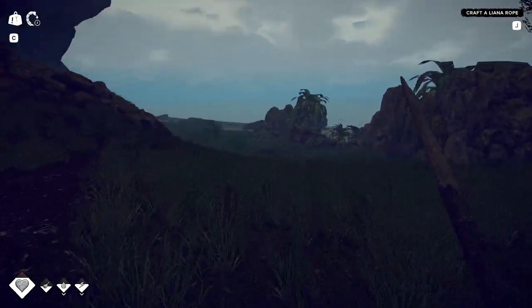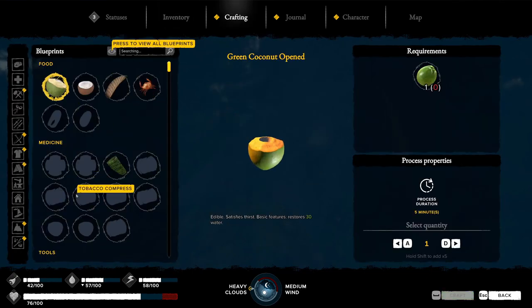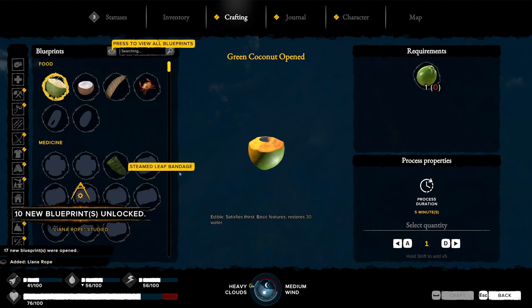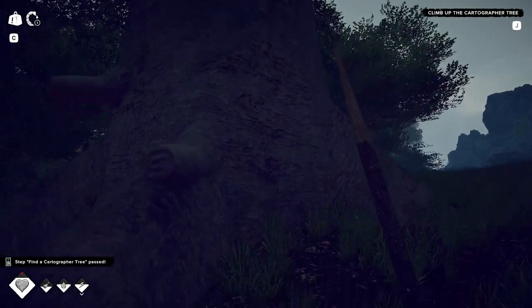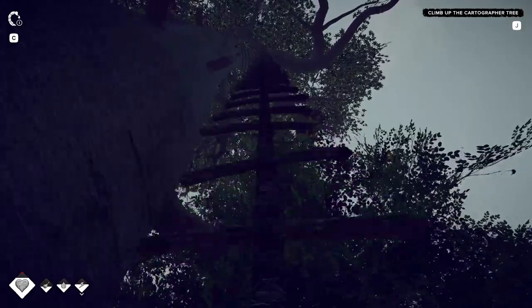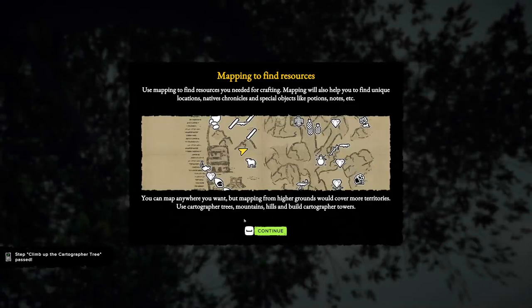Crafting a rope. I need it for this right here — let's not run away yet. Other items: thirty minutes to make a rope. And climb the cartographer tree, which we're going to do by just walking into it. Mapping to find resources — use mapping to find resources you need for crafting. Mapping will also help you find unique locations, native chronicles, and special objects like potions, notes, etc. You can map anywhere you want, but mapping from higher ground covers more territories. Use cartographer trees, mountains, hills, and build cartographer towers.